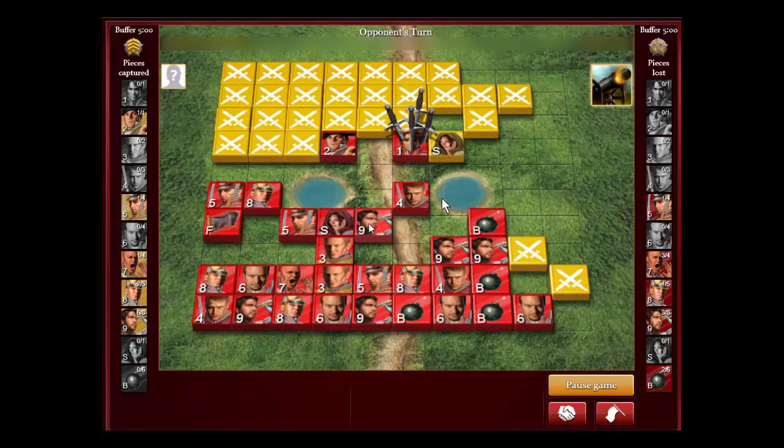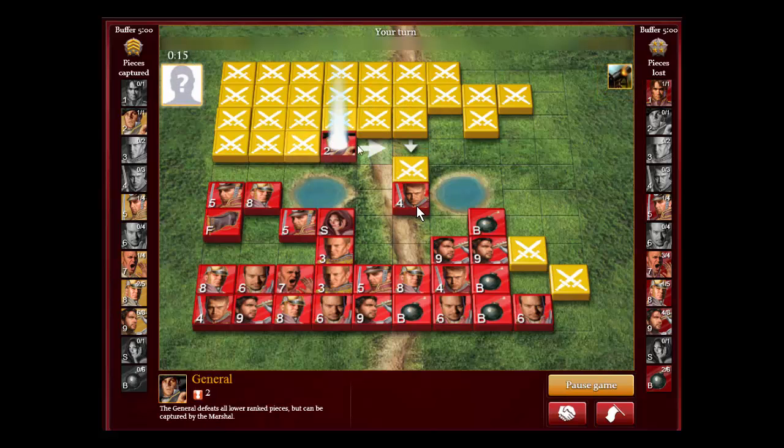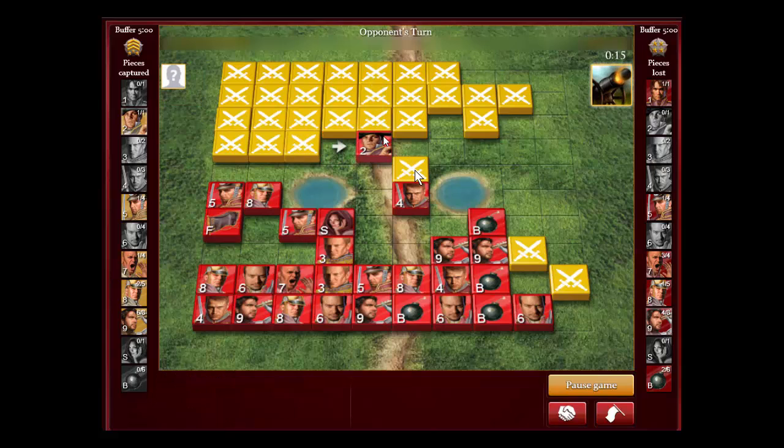I already moved this piece over here. I'm lined up to find out if this is a bomb or a good piece — it's a captain. That's the spy. Now I can't rush in and take this captain, because this piece is probably a colonel.